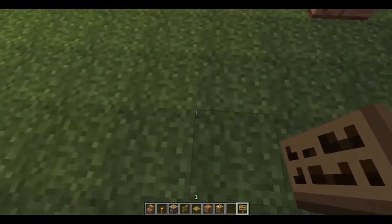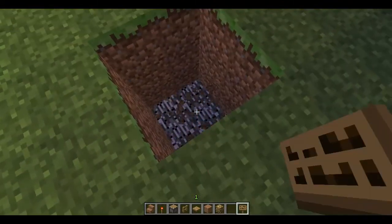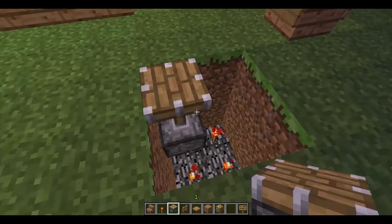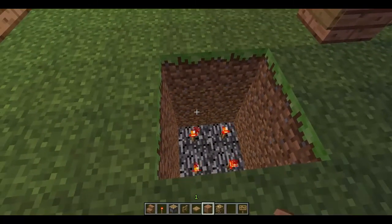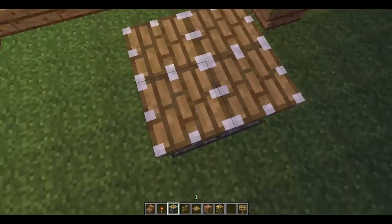If you want a more complex table, you go down two — actually, go down three blocks. Put redstone torches down at the bottom. Then put pistons — oh, never mind. You put the block down here with the redstone underneath it, and then you put the pistons on top.